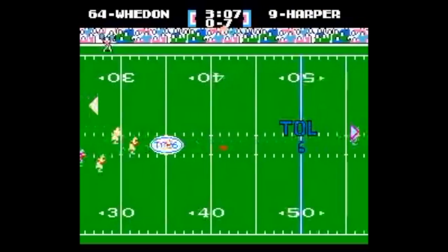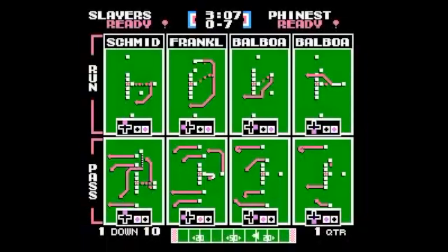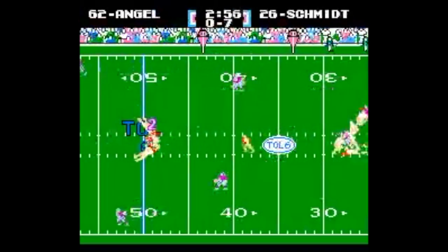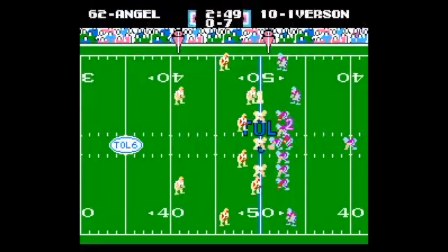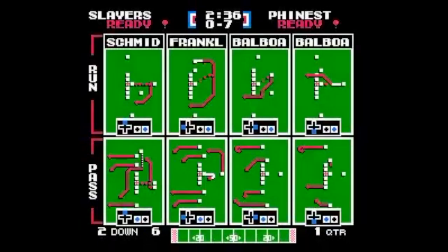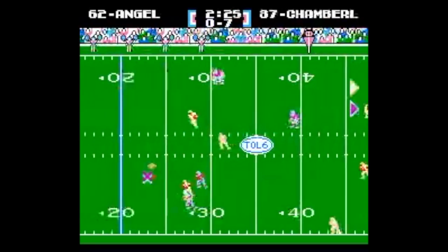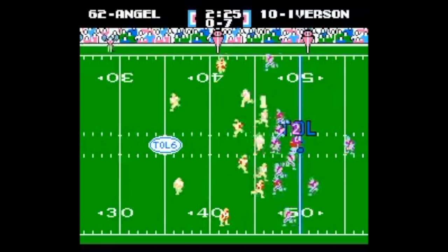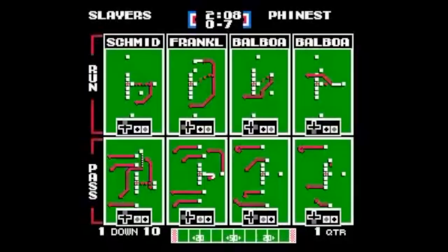A special teams player nearly gets a piece of the ball, but Joss Whedon punts — it's returned to the 35 yard line. Out of the Red Gun formation, Iverson drops a dime to Schmidt for a 15-yard gain and a first down. Out of one-back set, Rocky Balboa gets about four yards off right tackle, then Iverson overthrows on second down — third and six for Philly's Finest.